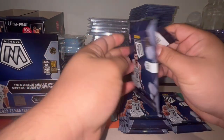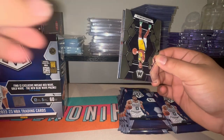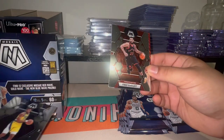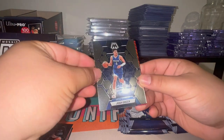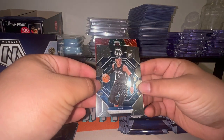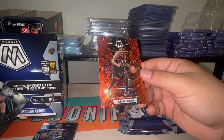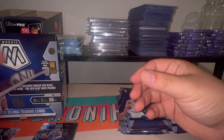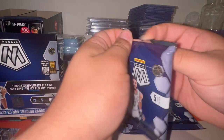I didn't give myself much elbow room to work with here — was sleeving and pricing out a bunch of cards. Looks like we're starting off with a red wave. Aaron Neesmith, Fred VanVleet, Josh Green, and there's the Rookie of the Year — Paolo Banchero. Pascal Siakam — that's a nice little color match on the red wave. First pack down, not too bad.